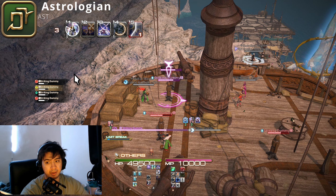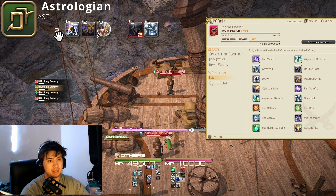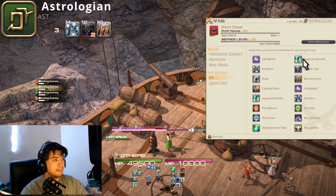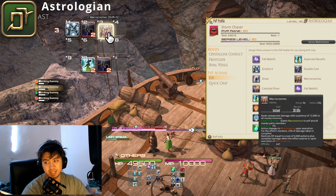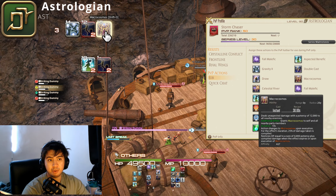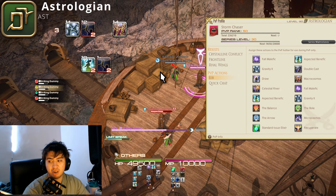If you want to manage your heal tempo for Astrologian, after you finish your burst, you still have two heal actions: Aspected Benefic double cast. Macrocosmos can also function as a heal, but more often than not you'll use it for damage. Stay roughly in the middle between your enemy team and your team. If your team is aggressive, be more aggressive; if playing defensively, keep Macrocosmos closer to your team.